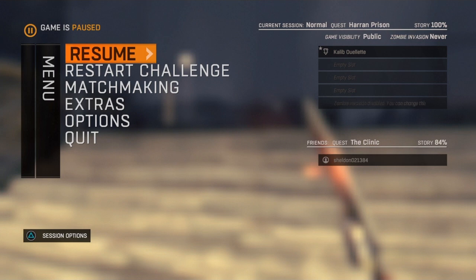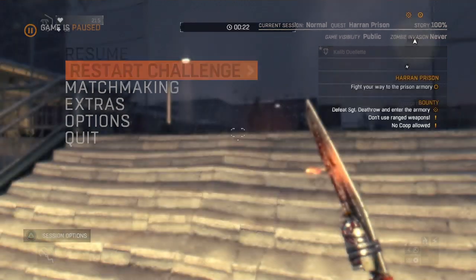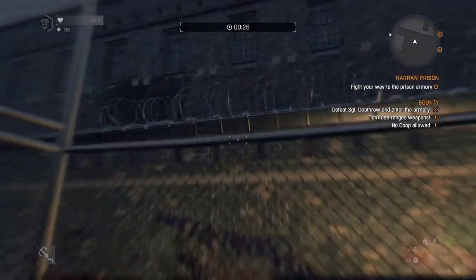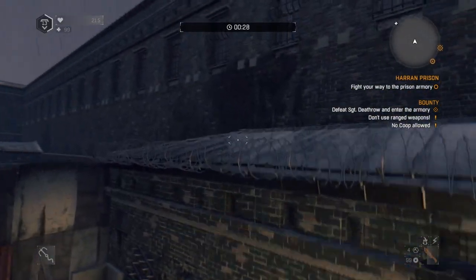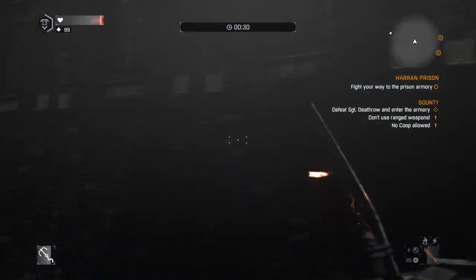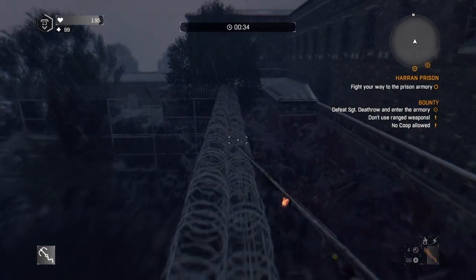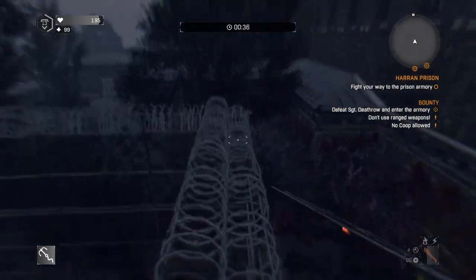Just follow what I do. Run up these stairs — once you get up the stairs you'll see a fence to the left. Jump up on the fence, and make sure you have the grappling hook. Grapple hook onto that top roof and just push yourself back like that. You should be able to land on the barbed wire if done correctly.